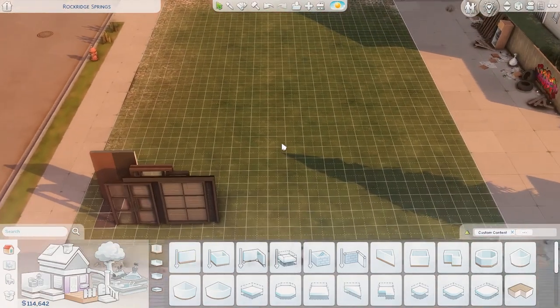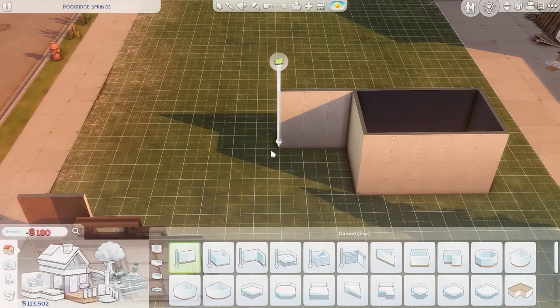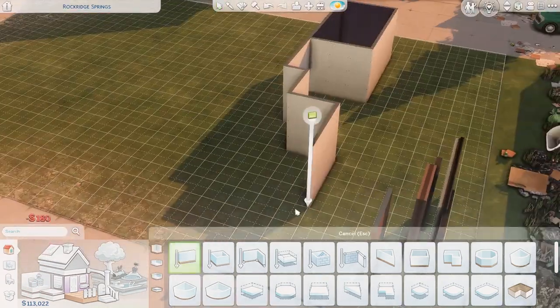Hey guys and welcome to my channel. Today we're going to be building this modern house in Evergreen Harbor, which is a world that I don't build in very often in The Sims 4.